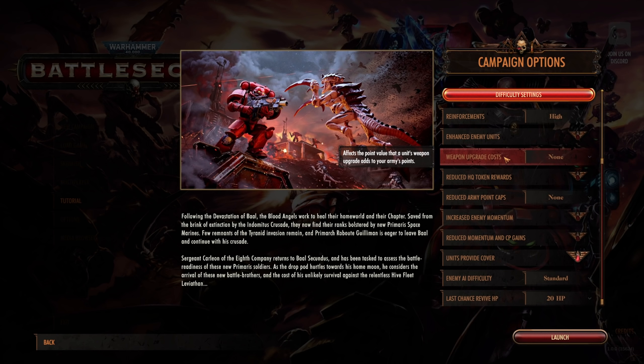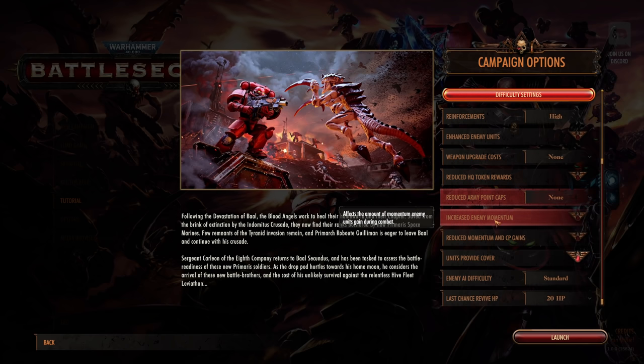It means we won't have to ensure specific units are in specific places to use abilities — it'll just make it easier and encourage us to play with more toys. I like toys. Also, reduced HQ token rewards — we're not going to reduce that. Reduced army point caps — we'll leave as normal. Increased enemy momentum: every time enemies attack us, they gain momentum, and they can use that to get additional turns and things like that.